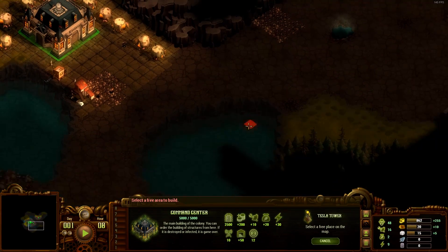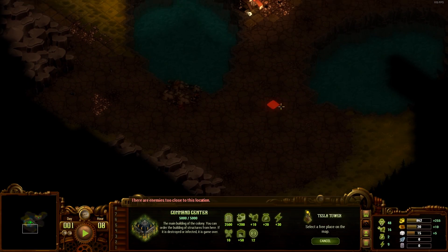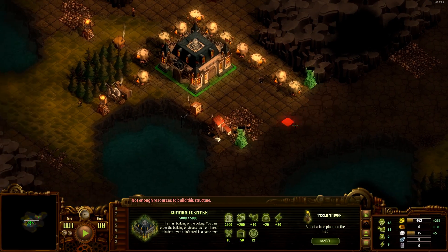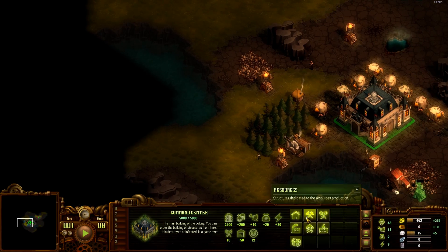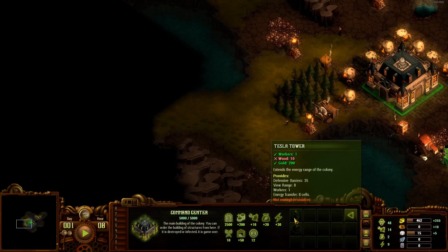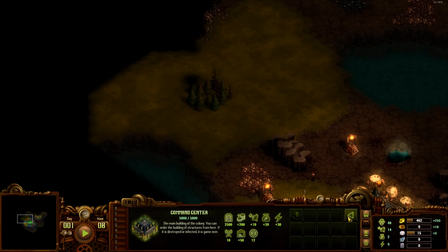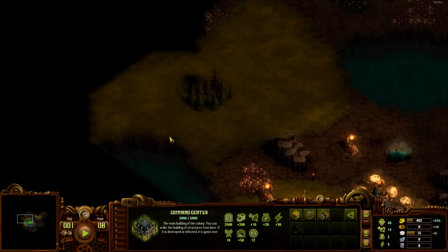We do have some wood. Here we definitely want to block this off. I don't think I can get another sawmill here. So we have to check down there - are we close enough? No, but we can make it into our wall.